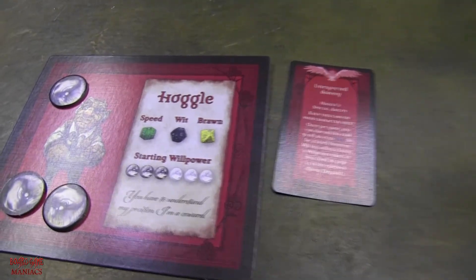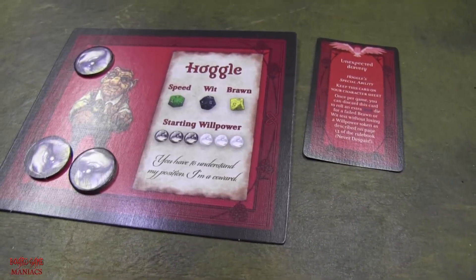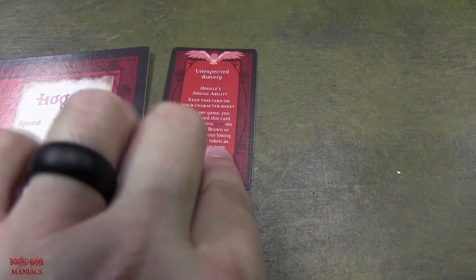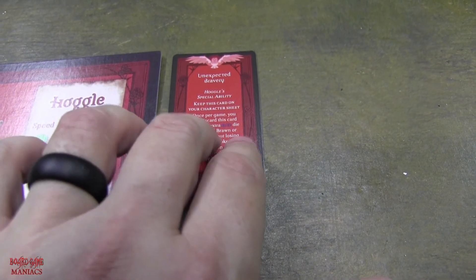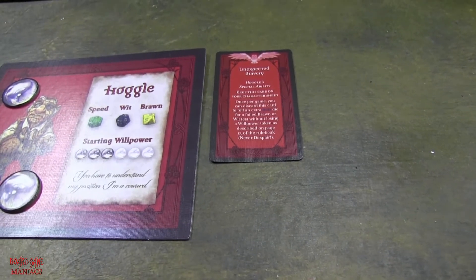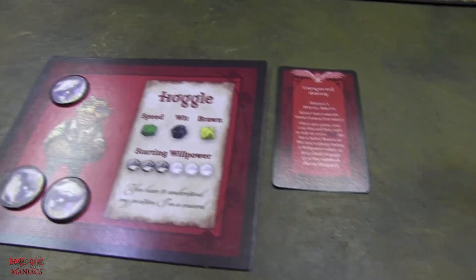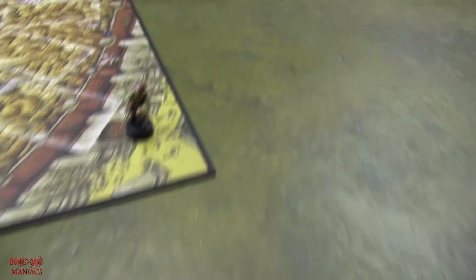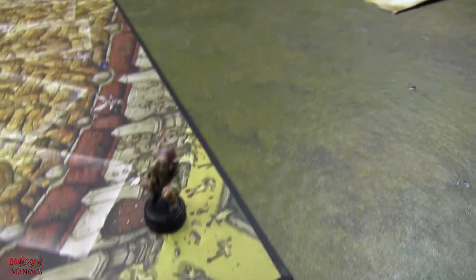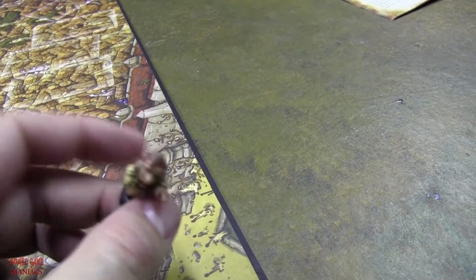Never despair. Also in the game, if you want to create a more difficult game, you have what are called circumstance cards where you have to meet a certain circumstance before you can do anything else with your character. But since this is our first actual legit full playthrough, we're not playing it that way — we're just playing the basic part of the game. So there's Hoggle, all painted up, looking hogglicious.